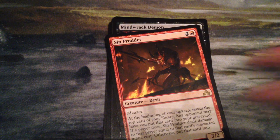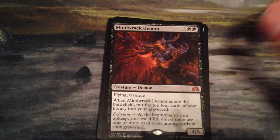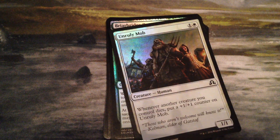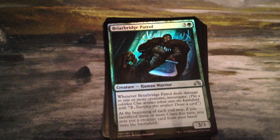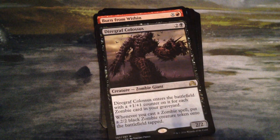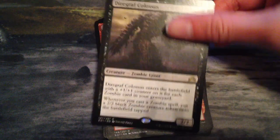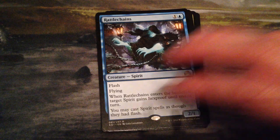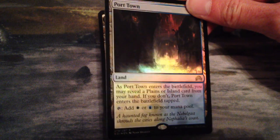Really, really awesome cards. I also got a Sin Prodder, and I got another mythic — Mind-wracking Demon. And I got this cool Fortified Village — need more land. A foil Unruly Mob, just kind of cool, I love foils. And this is also a foil — Briar Bridge Patrol. And I got Diagraph's Colossus, a Zombie Giant, and Burn From Within. And I got Rattle Chains, and I got a foil Port Town.